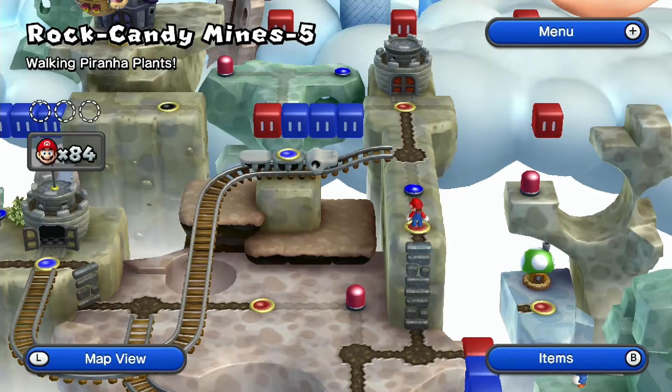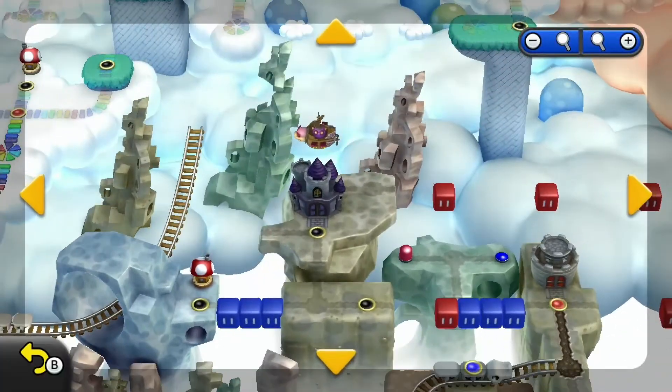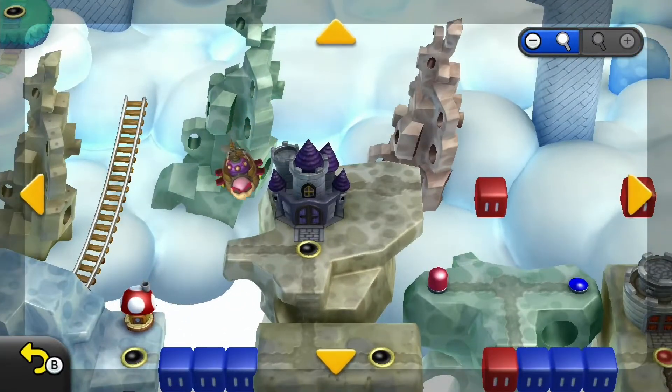Hello and welcome back to my video series showing you how to find the secret pathways in New Super Mario Bros. U. For this episode, I'm going to be showing how to find the secret exit in Rock Candy Mines 5: Walking Piranha Plants. This secret exit will open up a path that will allow you to access the rear exit through the Rock Candy Mines castle.